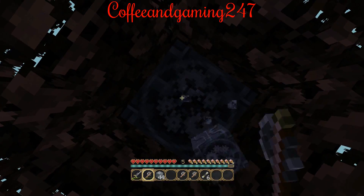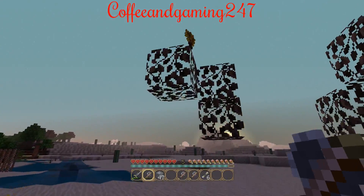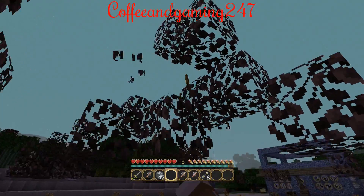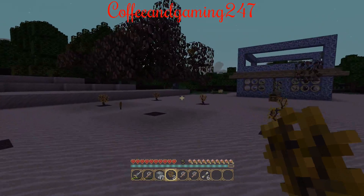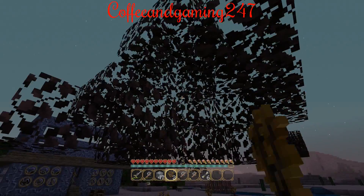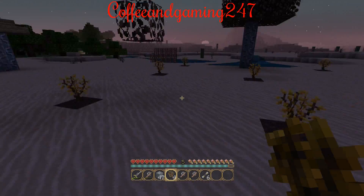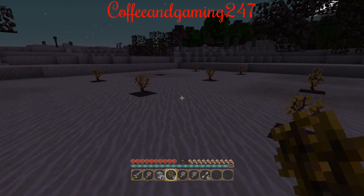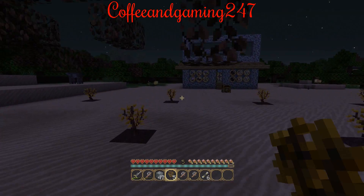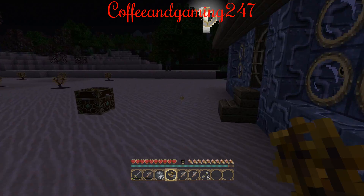Once I get enough saplings I want to make sure everything's covered and then I'll be good. There's one, there's two more, there's another one. It looks like my wheat is growing over there too. I saw an enderman spawn in. I have five extra saplings so far — I'm gonna go inside.